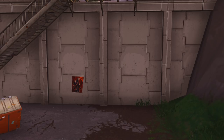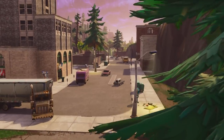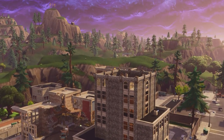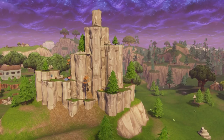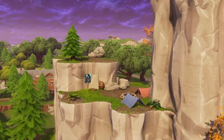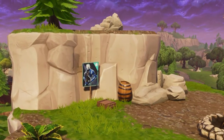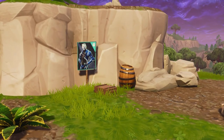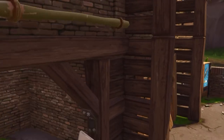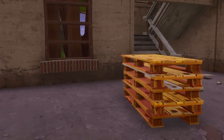Alright, so the first location is going to be on the bridge under Tilted Towers — really easy, everyone should know where this is. The second location is on the big rocky mountain outside Greasy Grove on the left, near all the campfires and tents. The third location is outside Pleasant Park at a haunted house on the first floor, right next to the door.